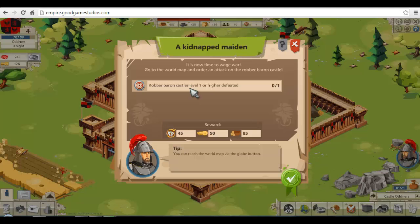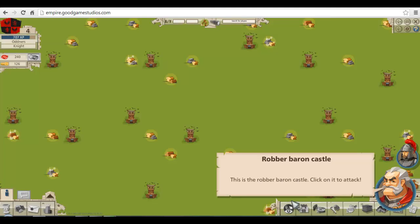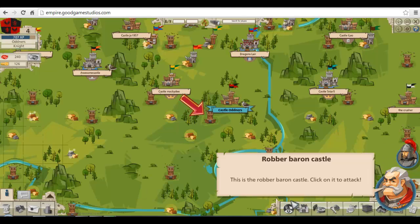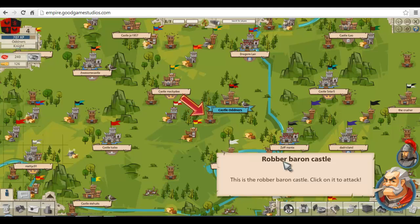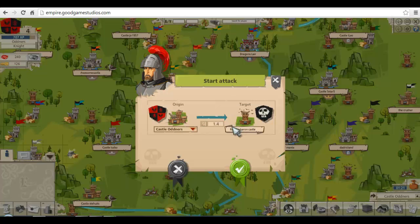Robber Baron Castle level 1 — higher to the gate. You can reach the world map via the globe button. This looks like a globe. Oh, it's taken a while to go down. Robin Barren Castle — click on it. We've got a card now. Click on it — they go very slowly. One victory to level 2. What does that mean? One victory to level 2 — oh, it's just arrows. I can get more than one castle!